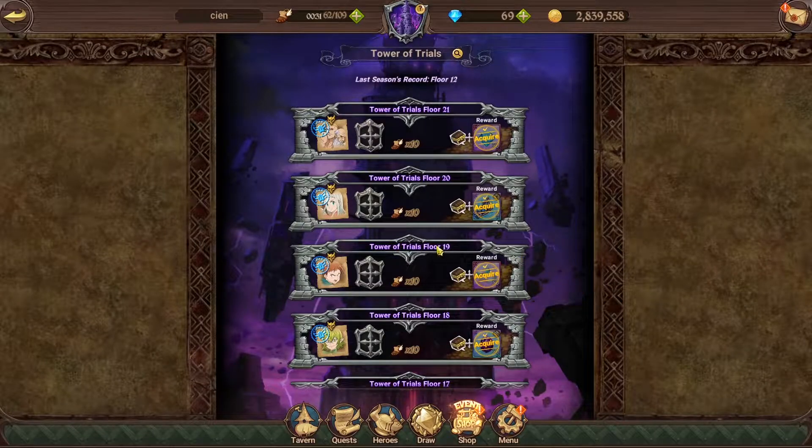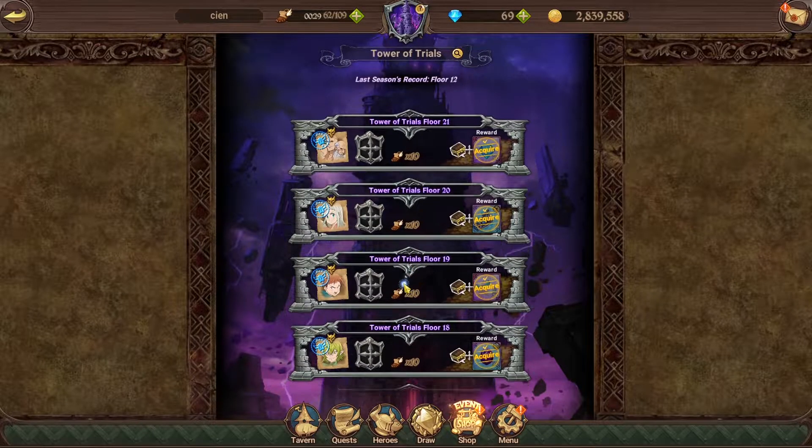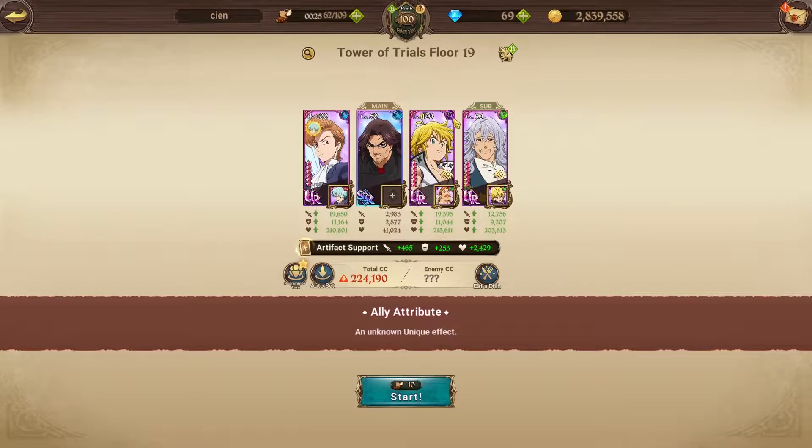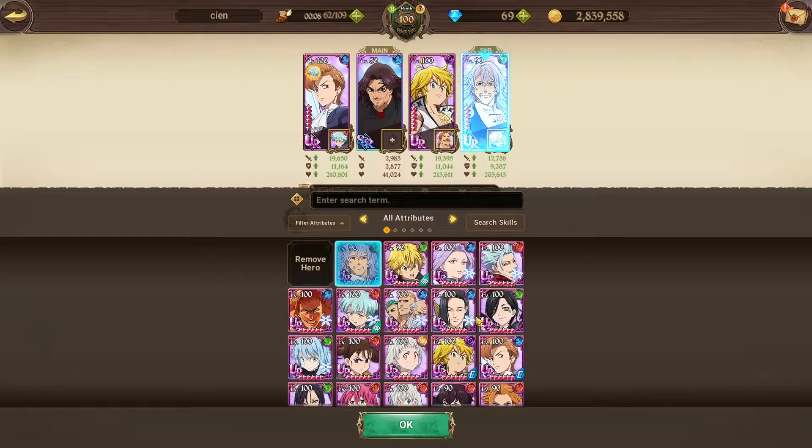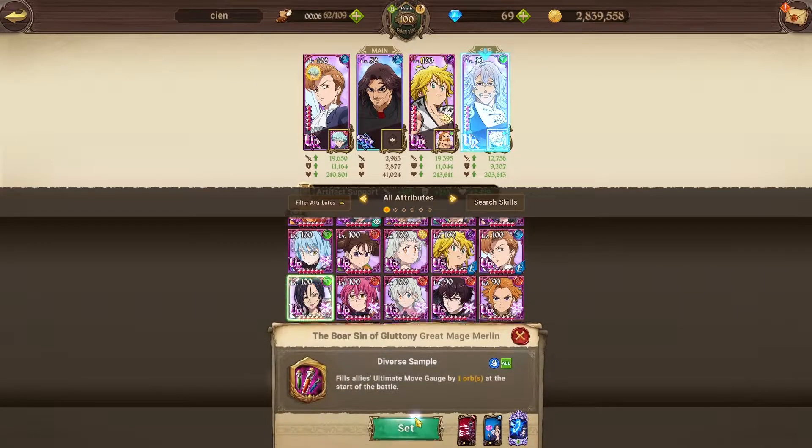What is up guys, today I will be showing you how to clear Tower of Trials floor 19. Pretty much the gimmick here is you need to hold on to your ultimate for one turn. I'm using King, Meliodas, and Fraudrin so that we get the ultimate faster. I'll also use Merlin in the back — why not, even faster ultimate.